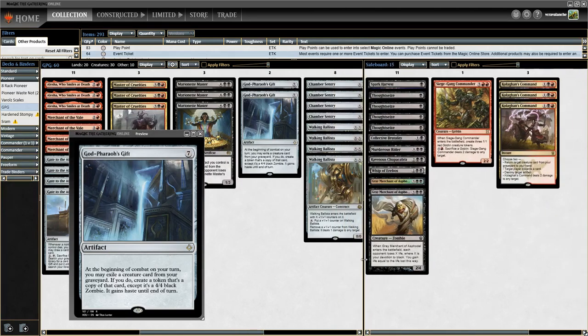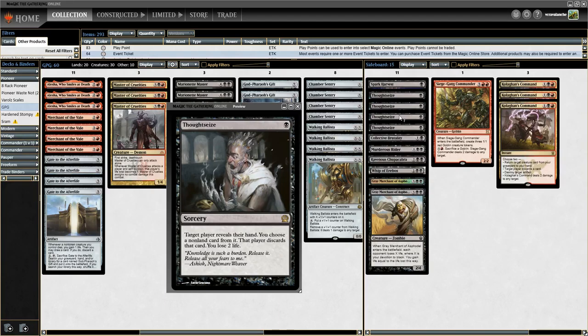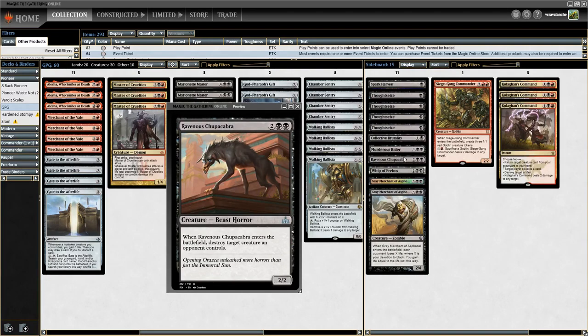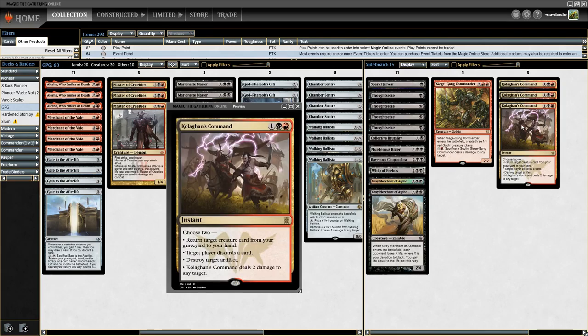For the sideboard, I've got your usual suspects: Thoughtseize, when it's good it's great. We also have Collective Brutality for more disruption, plus we can pitch cards. I'm running a Murderous Rider and a Ravenous Chupacabra — Chupacabra has synergy with both God Pharaoh's Gift and Alesha Who Smiles at Death. I also considered Gaunlet in the deck as another renewable resource with Alesha. We're running Spark Harvest because it's decent after Gate to the Afterlife — sacrifice a creature to kill a Planeswalker or creature. Possibly Dreadbore is better, but we're kind of a sacrifice deck. And Kolaghan's Command is necessarily evil in this format — it just does everything you want.